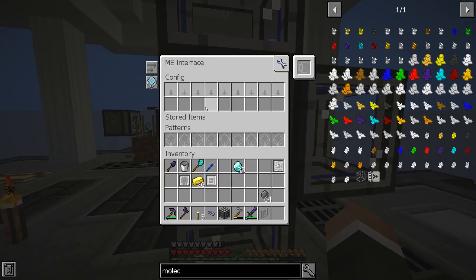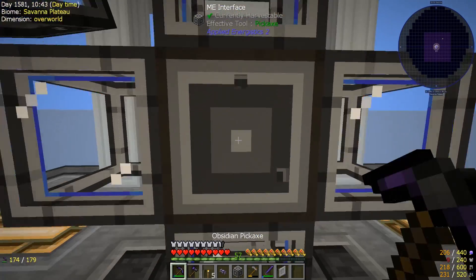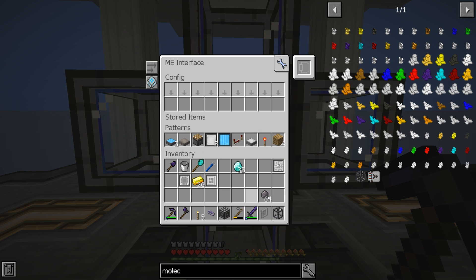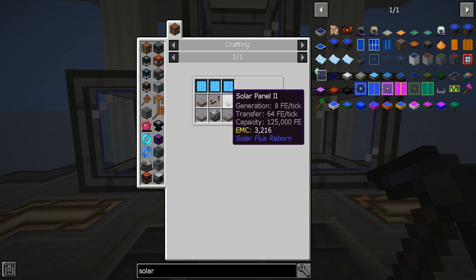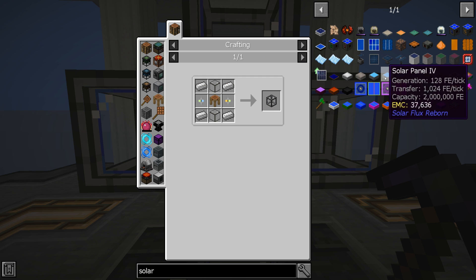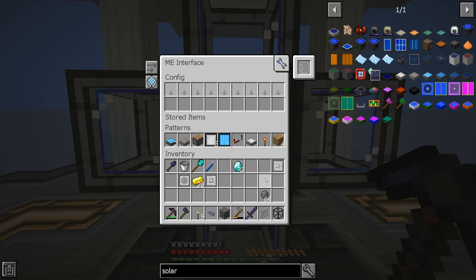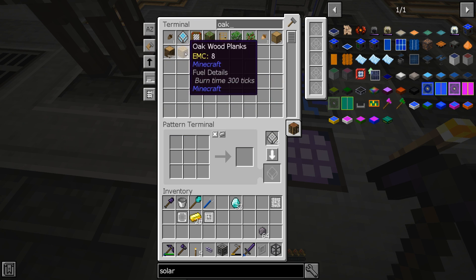Now we can put in more patterns. Breaking the interface temporarily to check what we have: Tier 1, Tier 2, and Tier 3 are all taken care of and ready to be auto-crafted. We've got a couple of issues like glass and stone which we'll take care of in a second. We should also have a pattern for sticks, which apparently I did not create or have somehow lost.